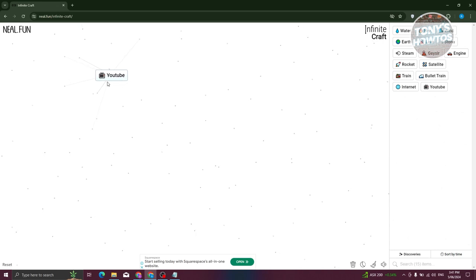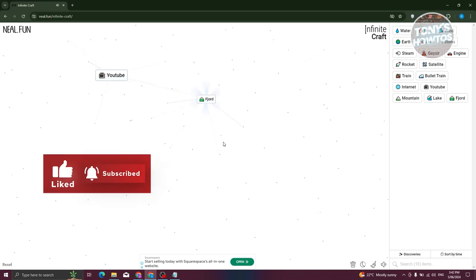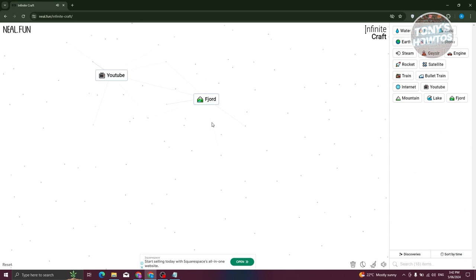To create the YouTuber element: get Earth and combine it with another Earth to get Mountain. Combine Water with another Water to get a Lake. Then combine Lake and Mountain to get Fjord. Now combine Fjord with Water and you should get Whale.